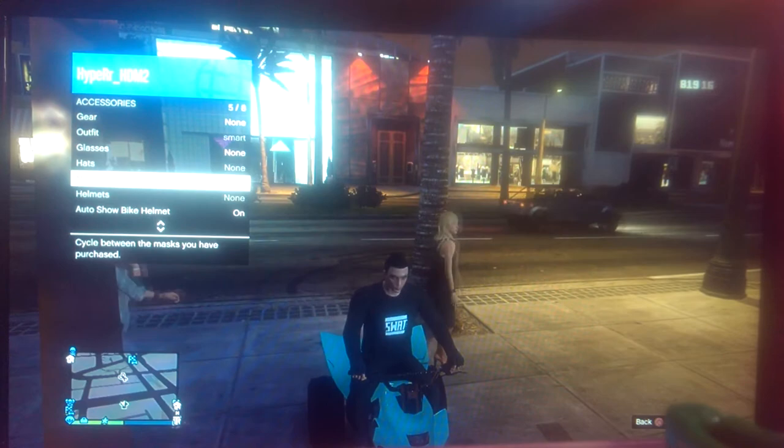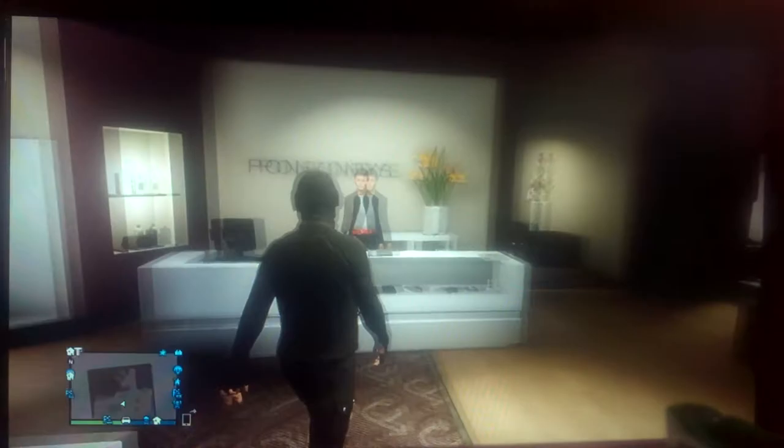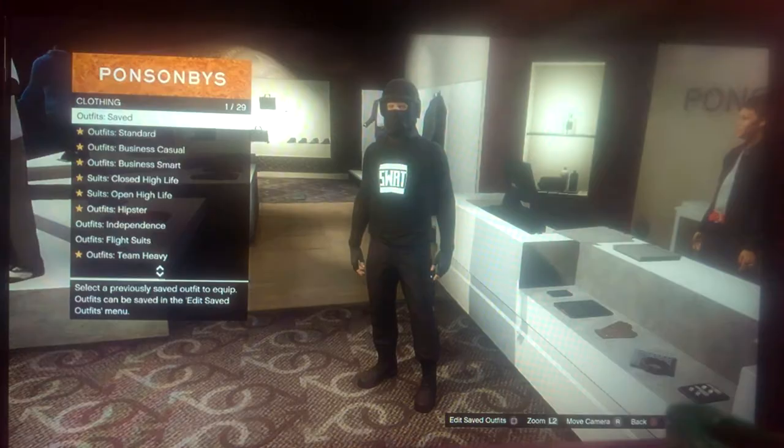Change your mask. Jump out. Then right on the D-pad. Back out of that, go over to here. Save your outfit.